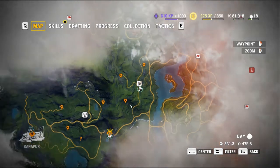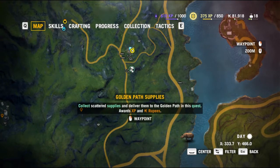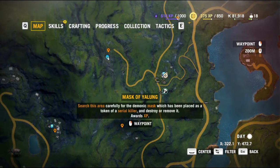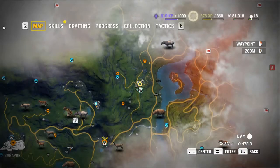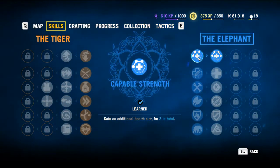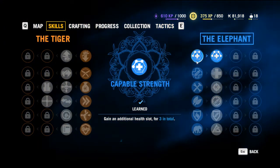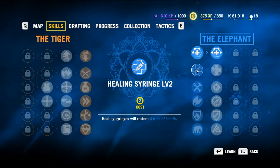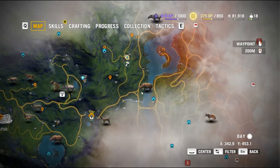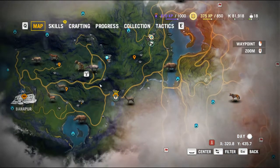There'll be some locations that are not known. If you zoom in, you can see what's around you — like this Golden Path supplies mission. All these things have to be done if you want 100%. The skills you're going to want to get initially are the extra health bars, because with extra health you can survive eagle attacks and other threats much better. Now you can heal four slots of health with one shot.